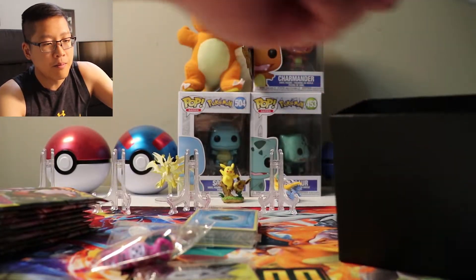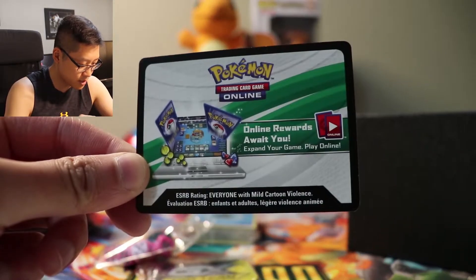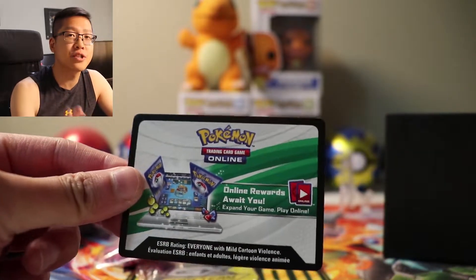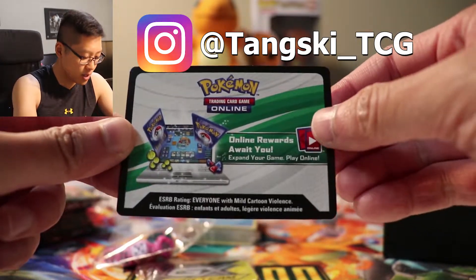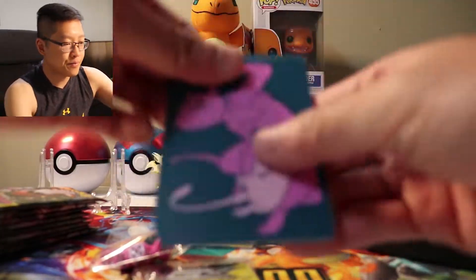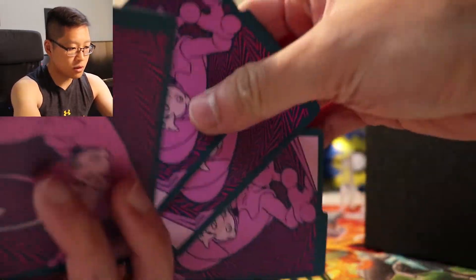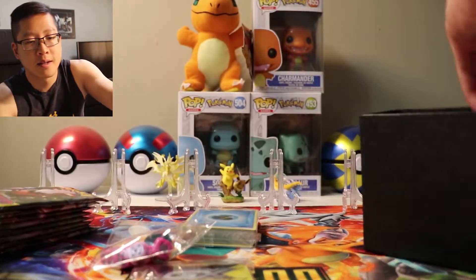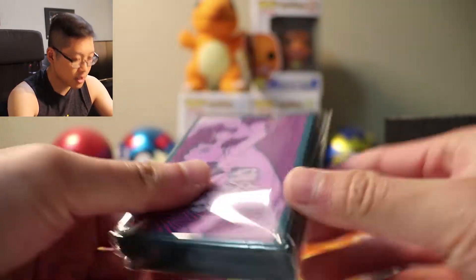We got the code card. I will be giving out this code card on my Instagram, which is tankski_TCG. Follow me on Instagram — I will be giving this code card away there. We got dividers — very cool dividers. And we got sleeves.